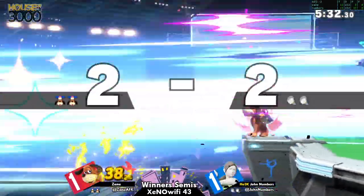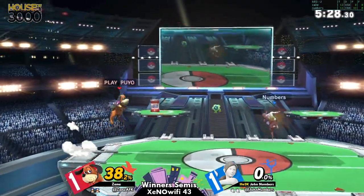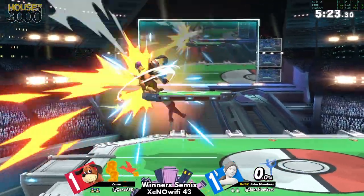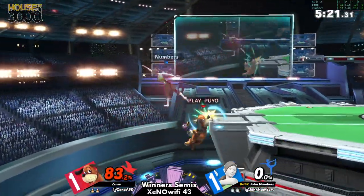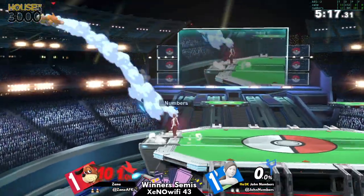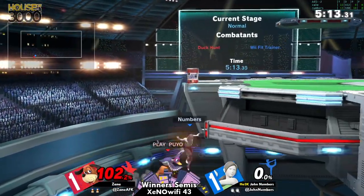And that's a down throw, catches the DI in. But the can is still able to stay on stage — Zane is starting to slowly bring it back, not taking too much damage. All they need to do now is cut the bleeding, try to get some damage for themselves. But they have to be careful about committing to the can all the way like that — Numbers is just priming and reacting, catching Zane on all of that end lag.